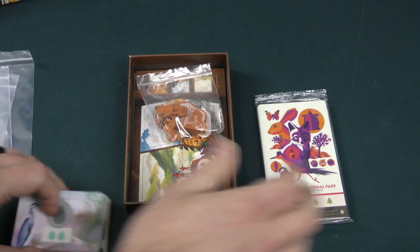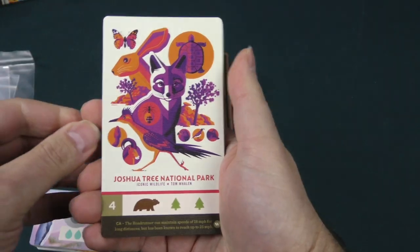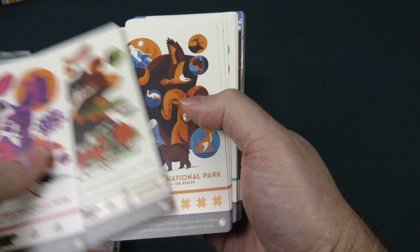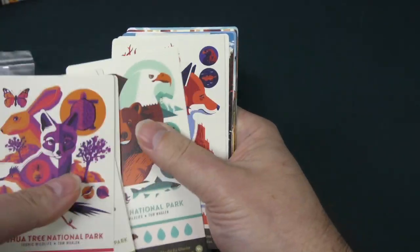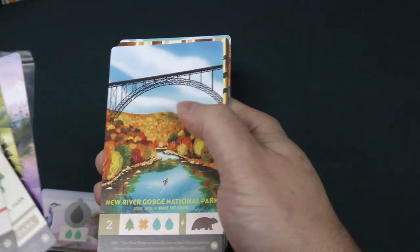New cards are always good. Here are the big park cards, and these have a slightly different art style to the originals, but I still think it looks gorgeous. These are larger tarot-sized cards. There's Joshua Tree National Park — I've actually been to that park. Great Smoky Mountains — I've been to that park. Everglades — I've been there too, right around the corner from where this is being filmed, as a matter of fact. Beautiful, beautiful art. Just gorgeous.